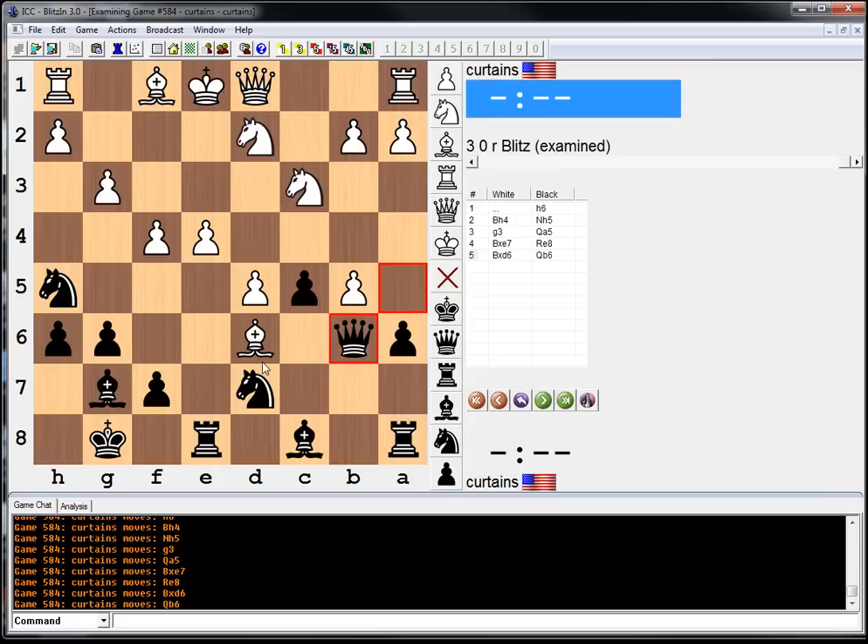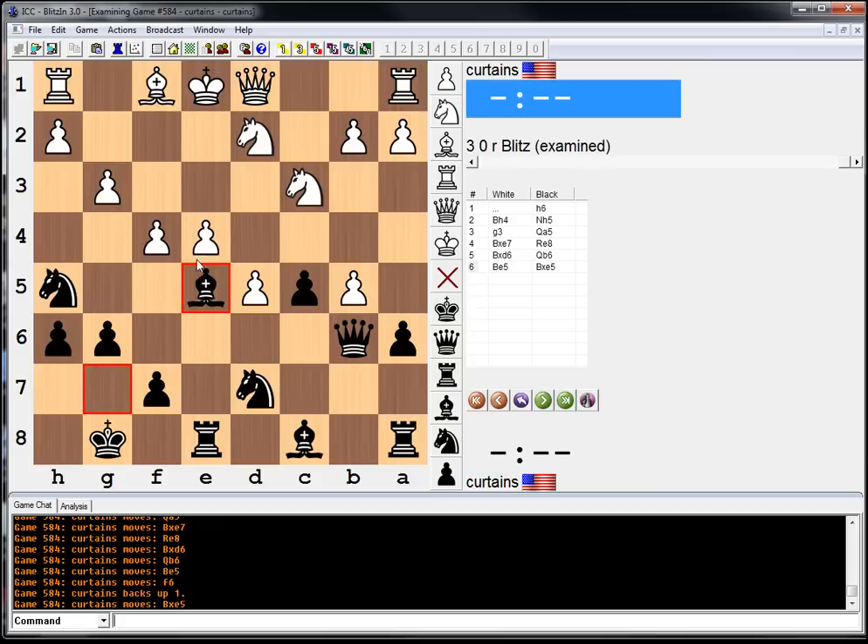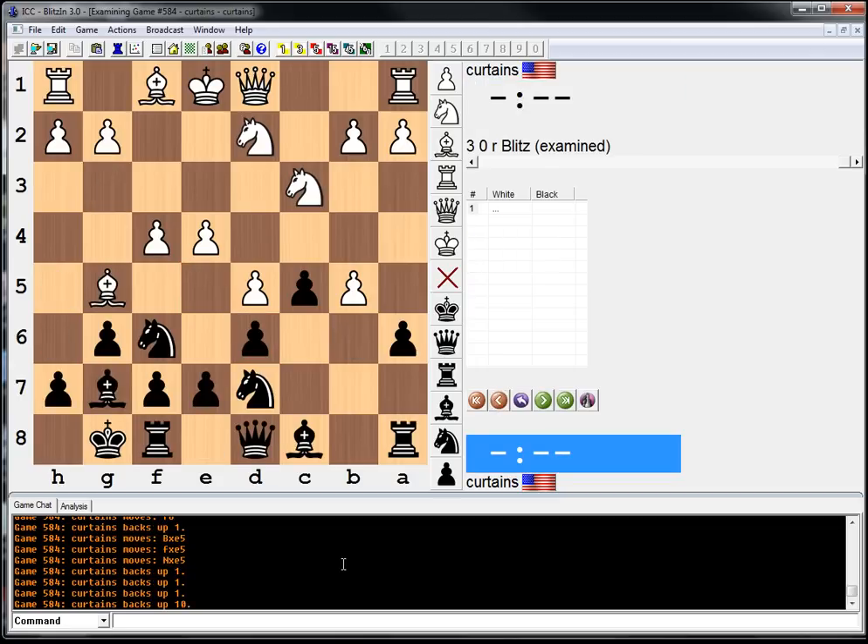Maybe we win the piece back immediately. If bishop f6, worst case we can take the piece back. Then knight a4 might save the piece, actually. But we can also just do this, and we're down two pawns but have some squares. The question is whether knight h5 immediately is interesting too, with the idea of h6. The problem was I didn't like bishop e2, although maybe then we could take on b5. I can't quite figure out if we want to go knight h5 first, or h6 first.